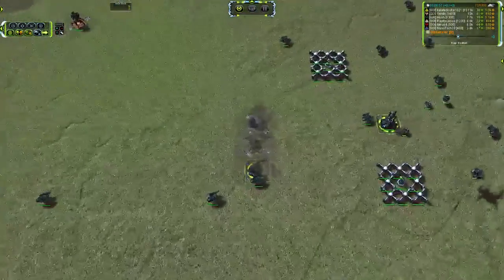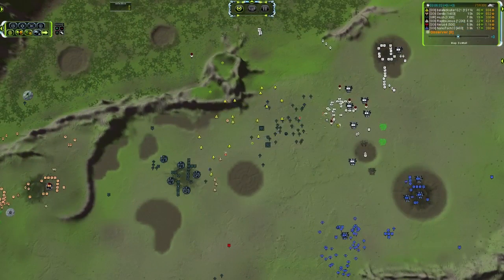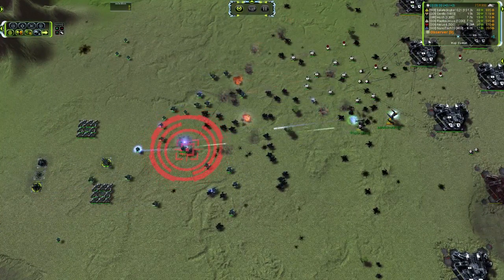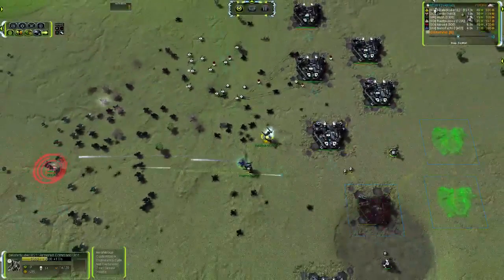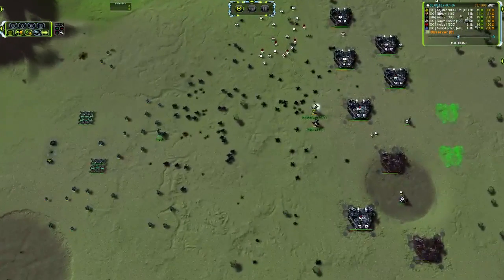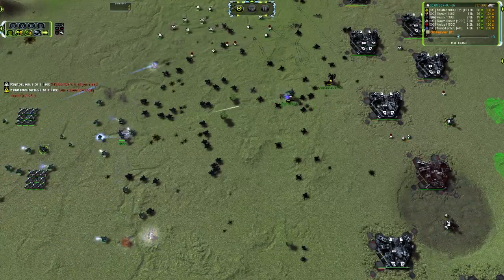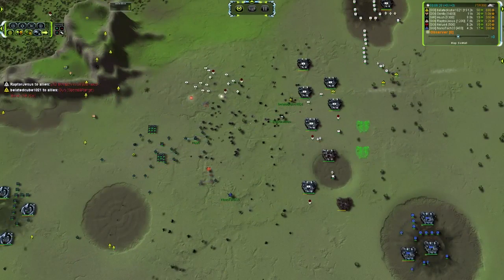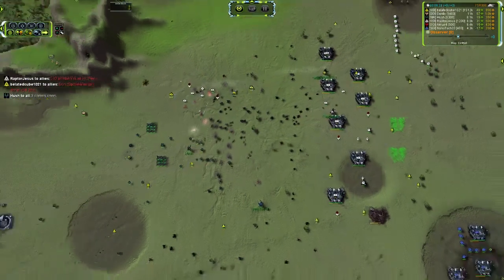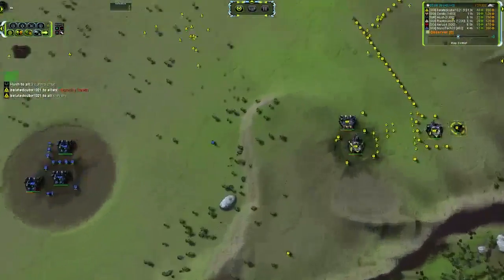A Corsair is coming in, sniping off that mass extractor - and was that a radar? Maybe a radar and a power generator. The Corsair did some damage. Hush has a double gun upgrade, which is going to go very nicely against Raptor Jesus and Belated Cube - who is also throwing down the gun upgrade. This is going to be two gun commanders versus one. I think we're about to see a death, because I don't see any way that Hush is going to be able to come out of this alive.